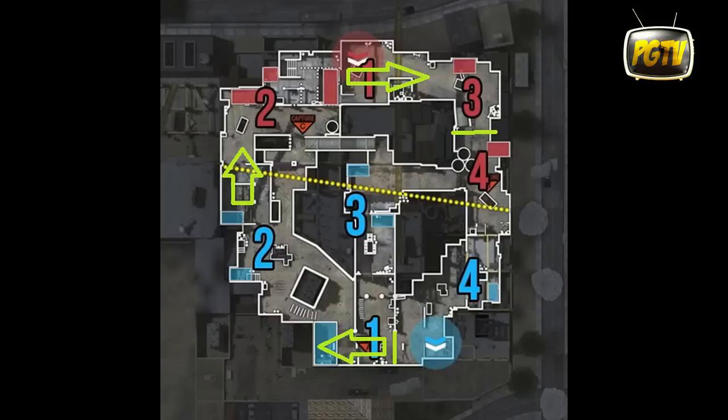Comme vous pouvez le voir avec les flèches, j'utilise la partie gauche de la map, tout simplement car la partie gauche, c'est là premièrement qu'il y a le plus de spawns. Il y en a 6 du côté gauche et il y en a tout simplement 4 du côté droit. Donc c'est vraiment plus avantageux d'aller à gauche pour rencontrer un plus grand nombre d'ennemis. Mais ce n'est pas vraiment la raison principale.